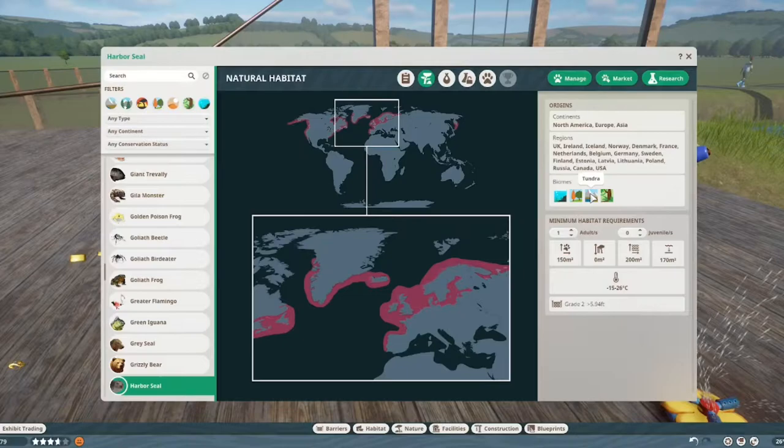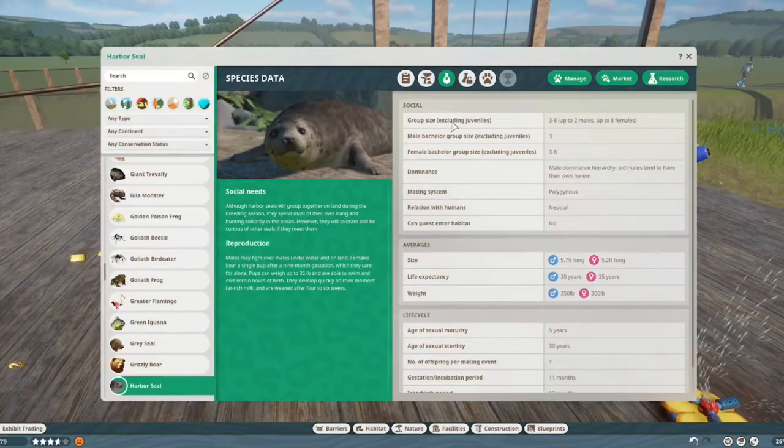Also Poland, Russia, Canada, and the US. They live in aquatic, temperate, and tropical biomes — I also believe there should be tundra but I'm not an expert on this at all. One of them needs 150 square meters of land and 200 of water, and 170 of that should be deep water. They live from minus 15 to 26 degrees Celsius, probably because a lot of the water where they swim is very cold.